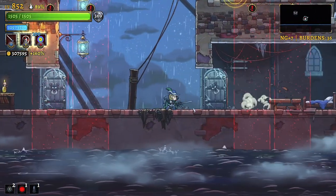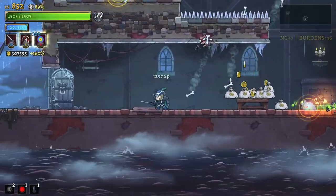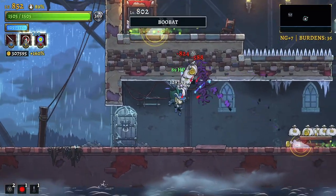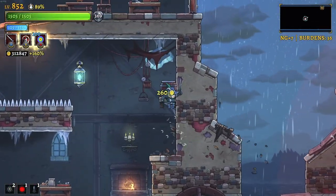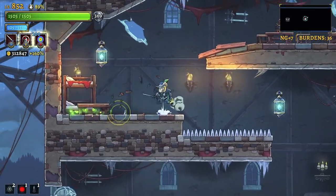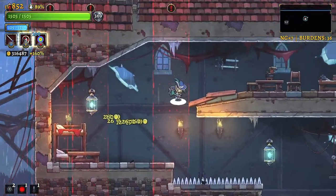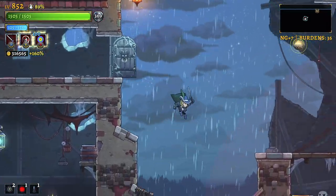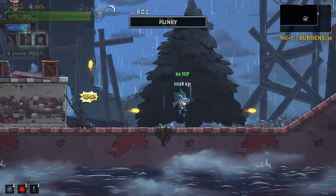That puzzle is one of the simplest ones once you know the solution. Both of them throwing bones down in their path, followed up by a bunny - that was actually a lot of aerial denial. Glad we were able to kill them pretty quickly. Because of that increased crit chance damage, we're kind of overpowered this run.